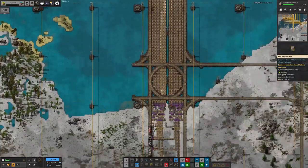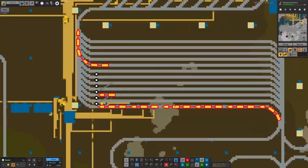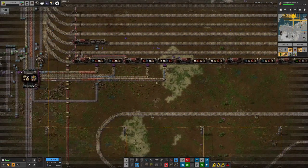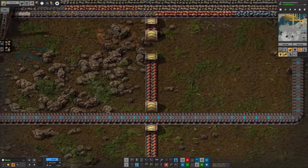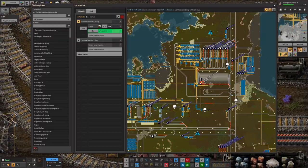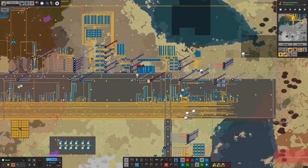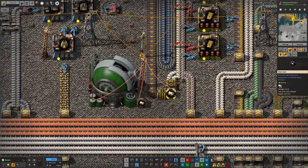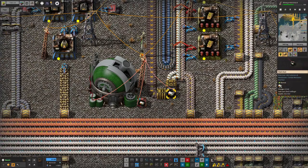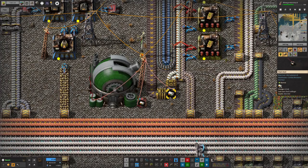As almost all the trains do, it'll stop off here and unload everything onto the belts here, including the satellite telemetry data. It'll get loaded into one of these trains and that train will take it off to the general junk handling area, where it gets unloaded. There's an extra output for the satellite telemetry data which passes it up into this train, and when that train gets at least a thousand of it with a little bit of inactivity, it departs and brings it over to the main bus area.